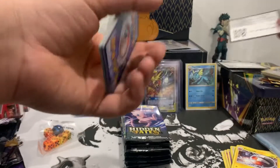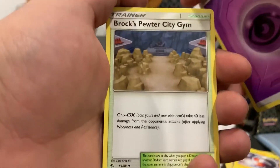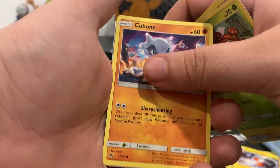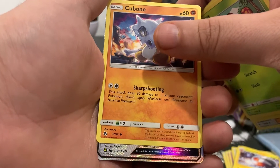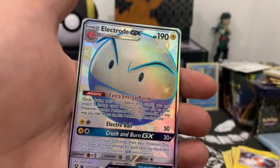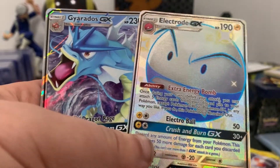Here we go — code card, one, two, three, four to the front. We got Psychic energy, Box Gym, Giovanni's Exile, Koga's Trap, Pikachu, Eevee's, Coughing, Paras, Cubone. We got something — we got a shiny guys! Electrode — it is still amazing! What an amazing shiny GX. And for the rare, a Geodude GX. What a double banger on the first pack of the ETB!